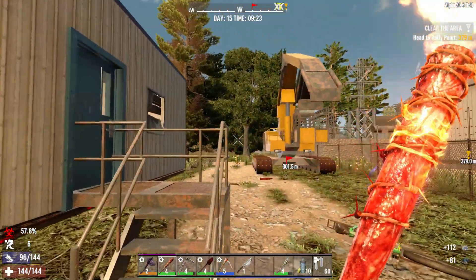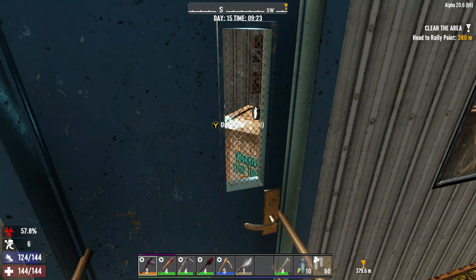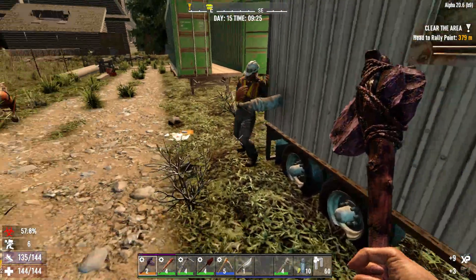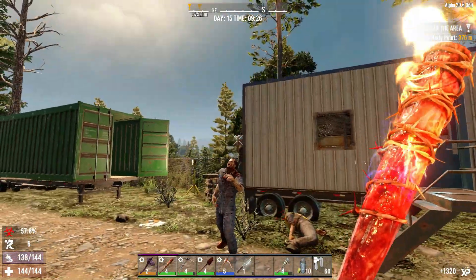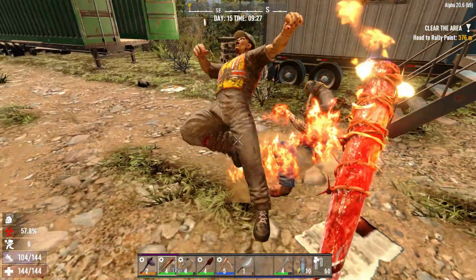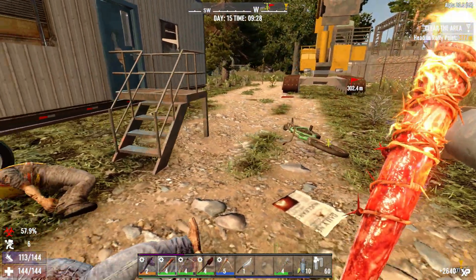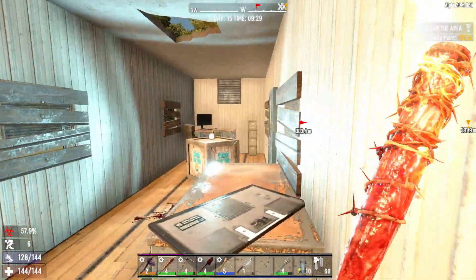Let's get inside this trailer and see what's in here. They just came through the back of the trailer! That goes to show you folks — you can have the strongest door in the world, but if your walls aren't up, they'll just go through that way. Structure is all about the structure, and I'm learning that in this game too.